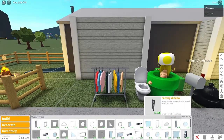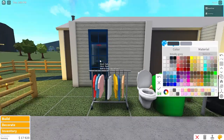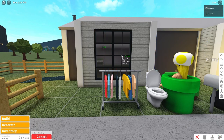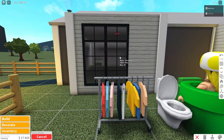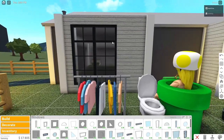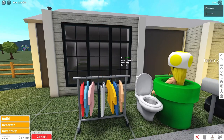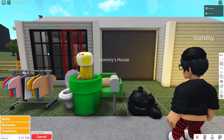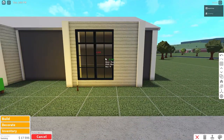Now we can place some windows. I'm thinking of using the factory windows because I love these — coloring them black with the seashell hue. I used these in my recent modern build. This build is kind of like a mini version of that house with no game passes. We're going to place three factory windows on each white wall, just like this.